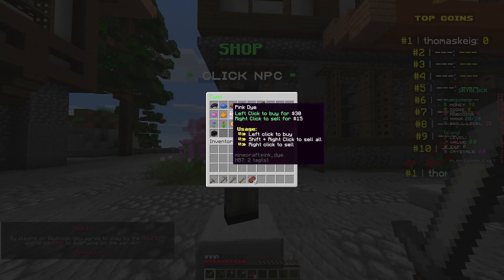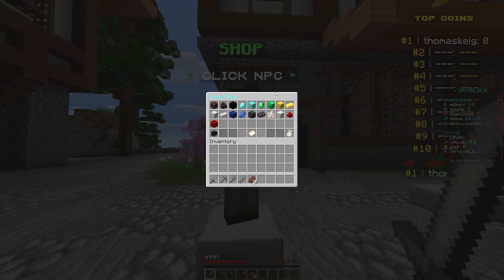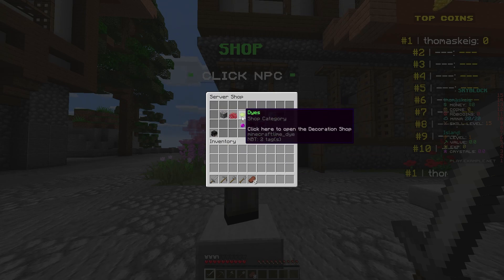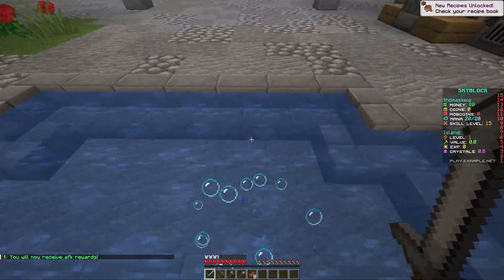Next to the mob coins NPC you've got the main shop, and this is where you can buy and sell stuff. It's quite fully fledged out with loads of different items you can buy or sell. This is useful for the cobblestone generator — you can smelt your ores and sell them here to make money. You can also buy mob spawners and then sell the loot in the mob drops.